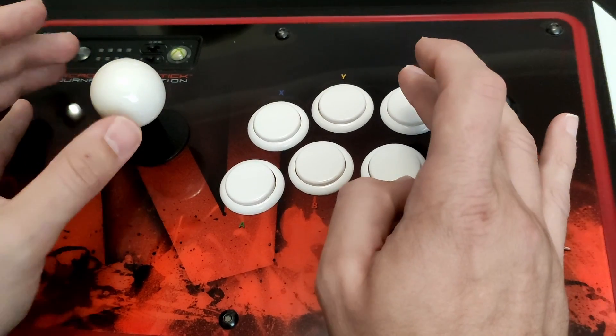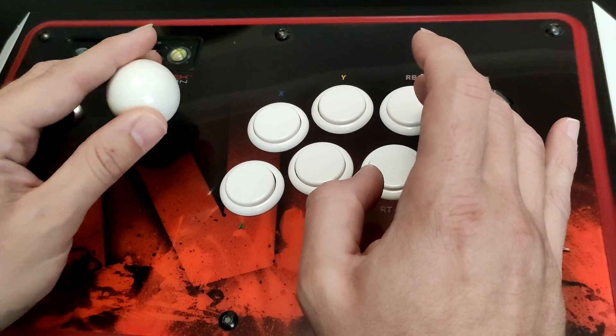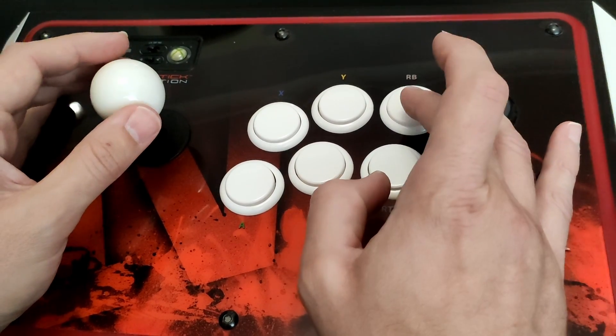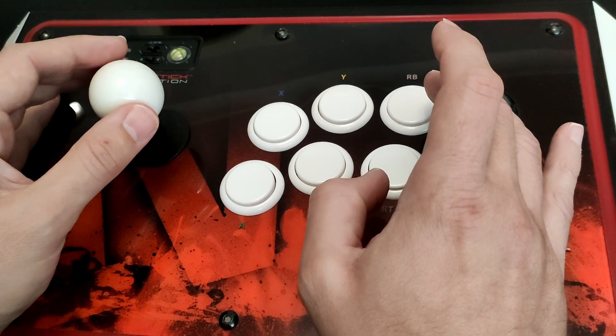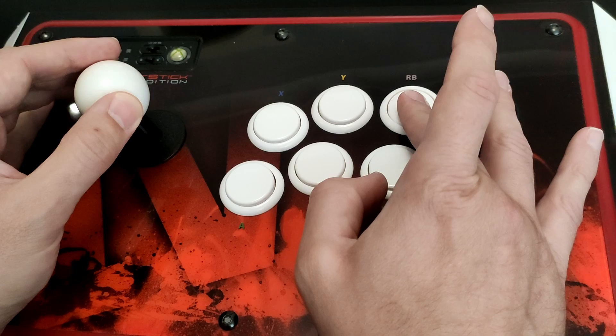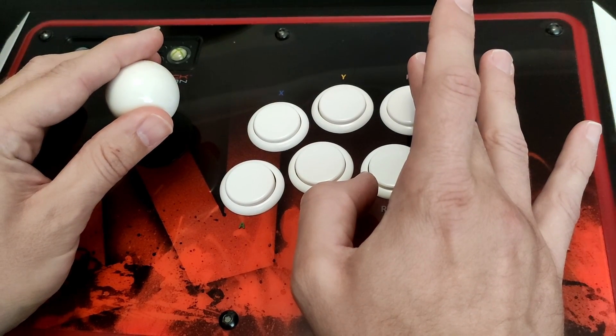For the Hadouken, instead of doing the normal direction — the down to forwards — I press back and do a half circle forwards, like a Dhalsim Yoga Flame. When you hold back, press the punch button in, do the half circle, and let go when it's forward.